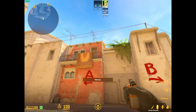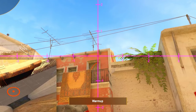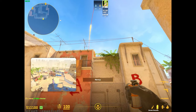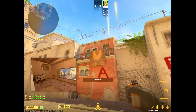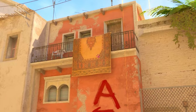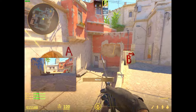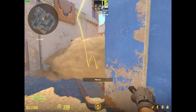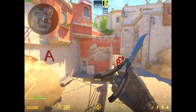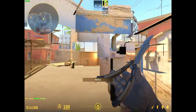Now for the three mid smokes you need: for window, you come here, hold B, jump throw. For cat, you look at the edge of this leaf, jump throw. And for con, you just come over here on this divot, basic jump throw. This utility allows you to smoke window and con and push cat really quickly, or smoke window and cat and push con really quickly — both very strong smoke sets.